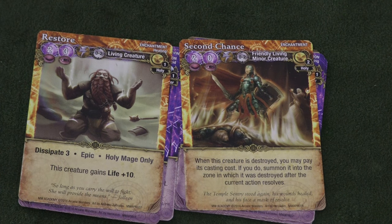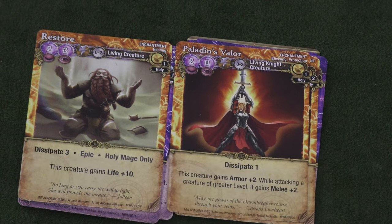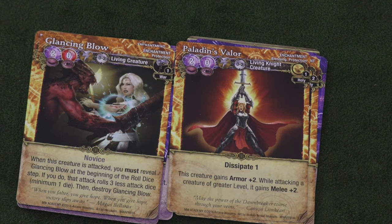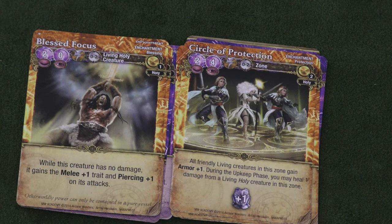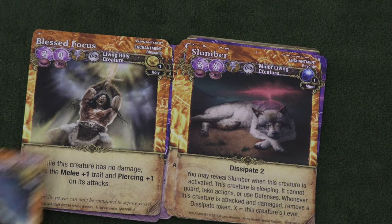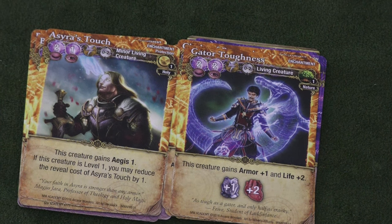She has a lot of enchantment cards. One I like a lot gives a creature life plus ten — amazing, though it can be removed. There's a novice spell that reveals glancing bullets, reducing attack rolls by three dice down to one. Circle Protection gives everybody armor one for a while. One enchantment gives melee and piercing plus one while a creature has no damage, though once they take damage it's kind of worthless. Slumber puts people to sleep, and you can give someone AGS one, which is very handy. Gator Toughness comes in her decks too.